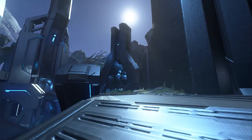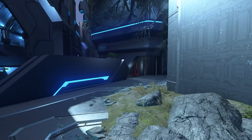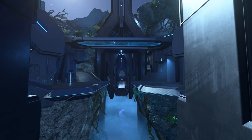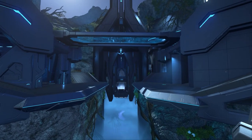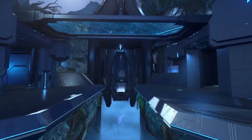This map is obviously a Forerunner-themed map, but the cool thing about it is that they definitely did a great job of integrating natural structures within this map. So many times I've seen forgers make a Forerunner-style map and it's all just different shades of gray and blue, and it just looks like a Halo Reach Forge map.